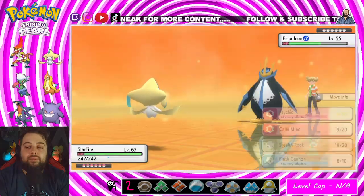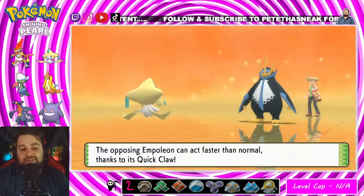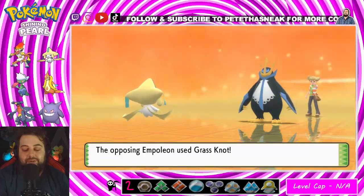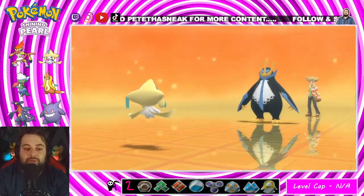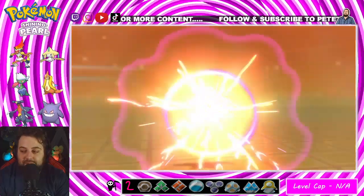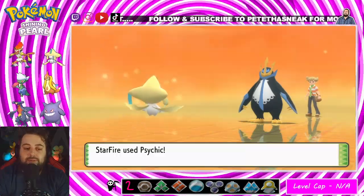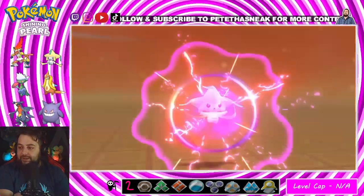That's fine. What in the hell is that? You have a Quick Claw, you son of a nutcracker! He can't do anything to me, so it's just a matter of me finishing this off. I'm not worried about the moves — I can go heal up right after this. Double heal. And we're done with that. Awesome.